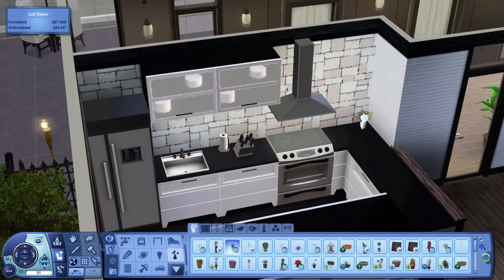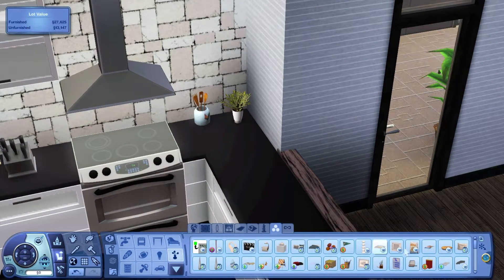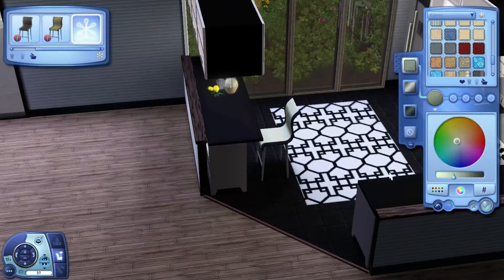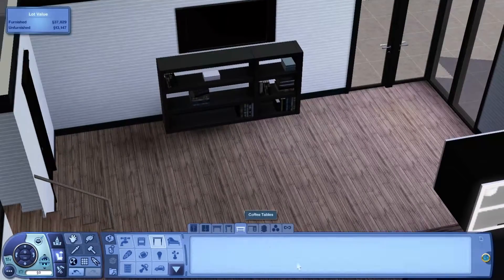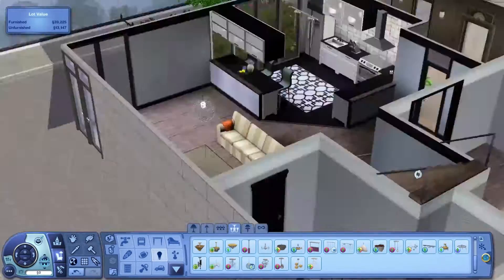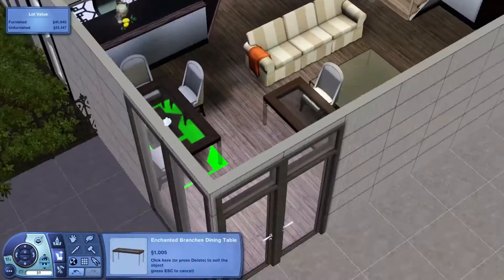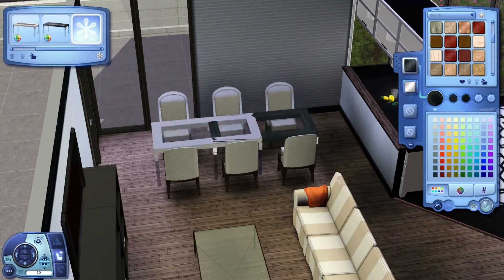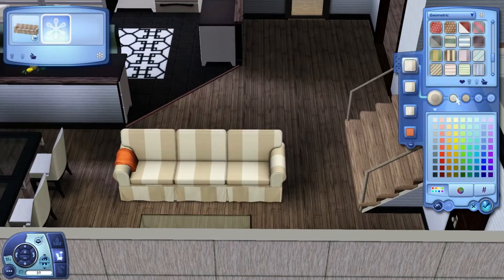Just a disclaimer: this apartment — I wouldn't say it's custom content heavy, but for me it's got a fair bit. Not only does it have little bits and bobs I normally put in like pictures and plants, it's also got bedroom sets and stuff like that. So if you're not big on using custom content, I probably wouldn't suggest you download this apartment. The stuff I use is fine and hasn't given me any problems, but if you're a bit skeptical with custom content, maybe just give this one a miss.